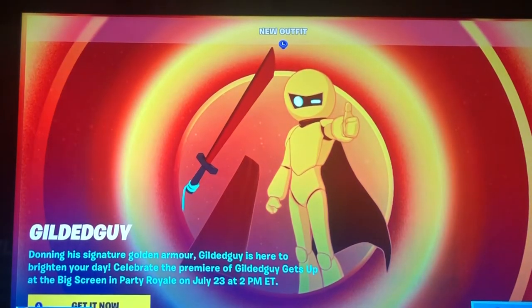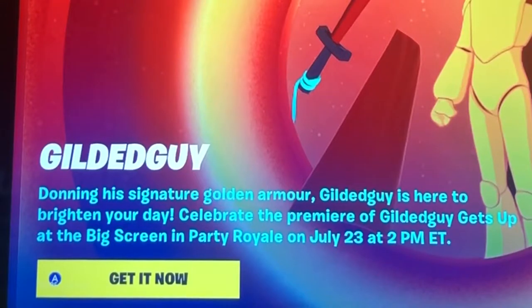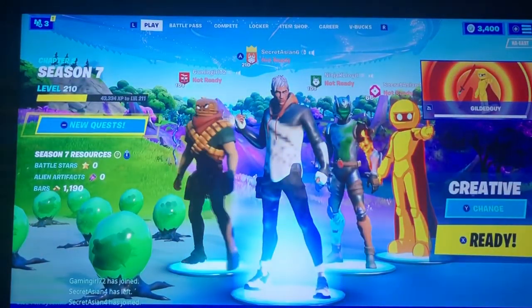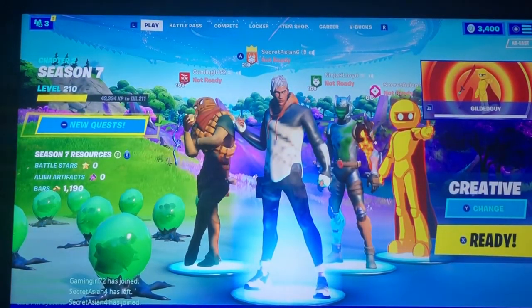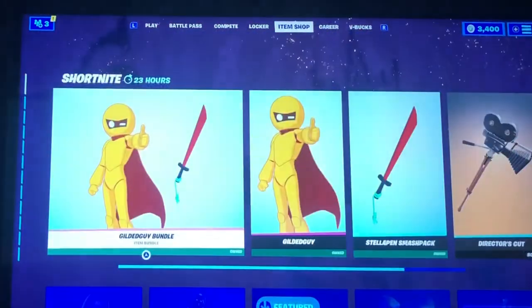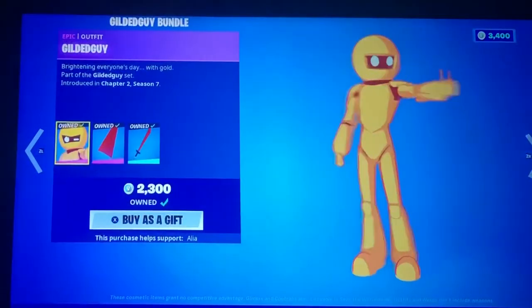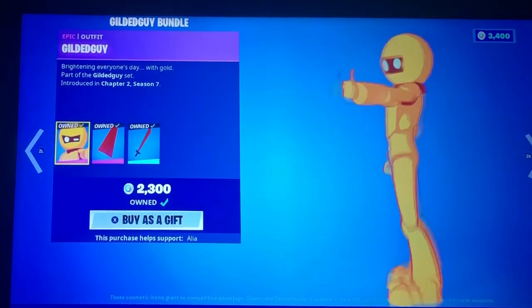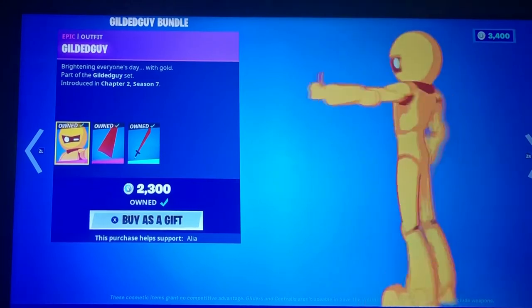First thing, there's a new outfit — Gildeguy. Donning his signature golden armor, Gildeguy is here to brighten your day. Celebrate the premiere of Gildeguy at the big screen in Party Royale on July 23rd at 2pm Eastern Time. So that is sick. Like, he kind of reminds me of Pac-Man. Let's go to the item shop. The graphics are horrible, but here's the Gildeguy bundle — brightening everyone's day with gold. Part of the Gildeguy set.